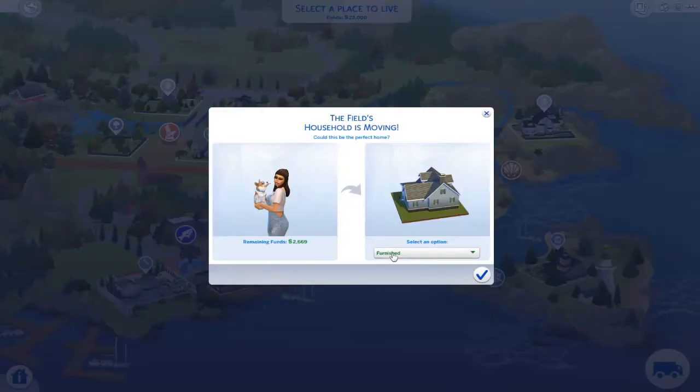Alright, confirm. We want it. Bulldoze? No thanks. Unfurnished. So we'll have $8,000. We want to unfurnish. There we go.